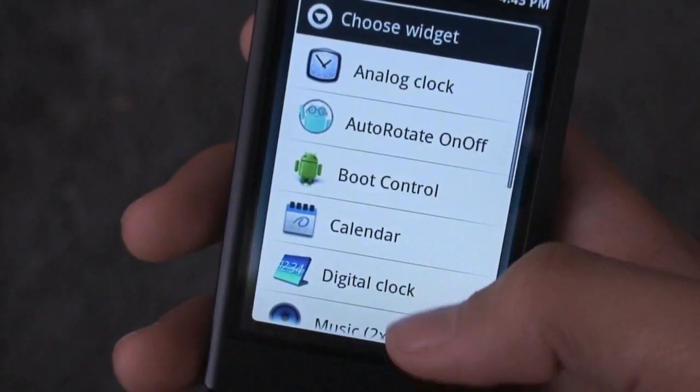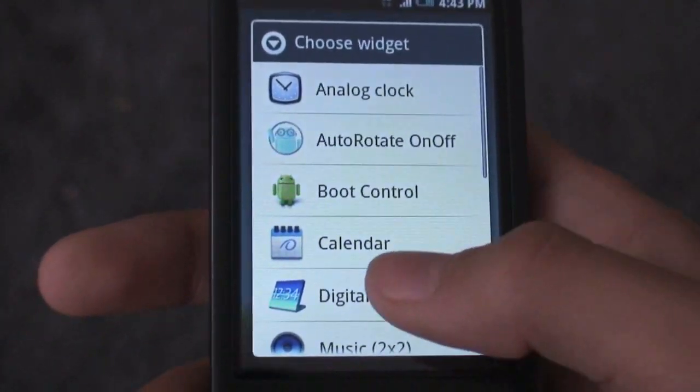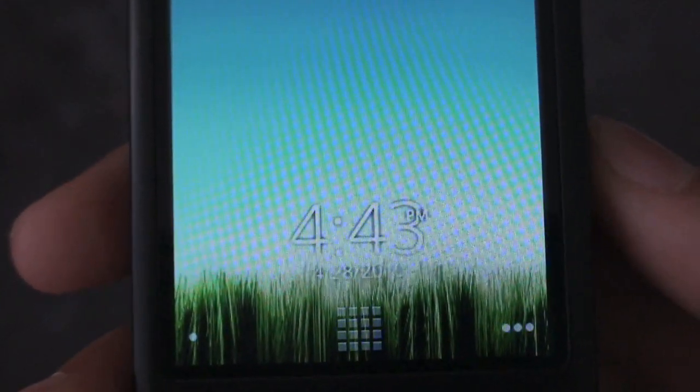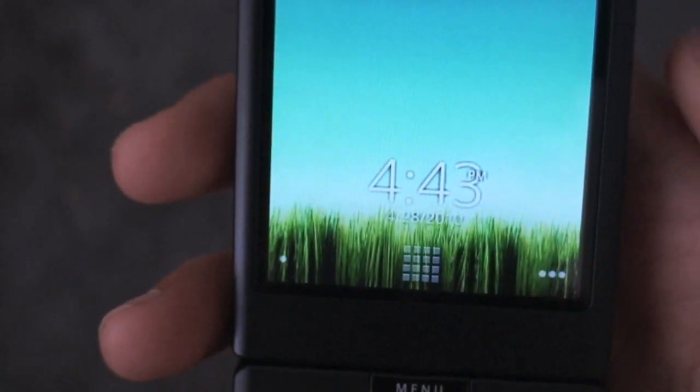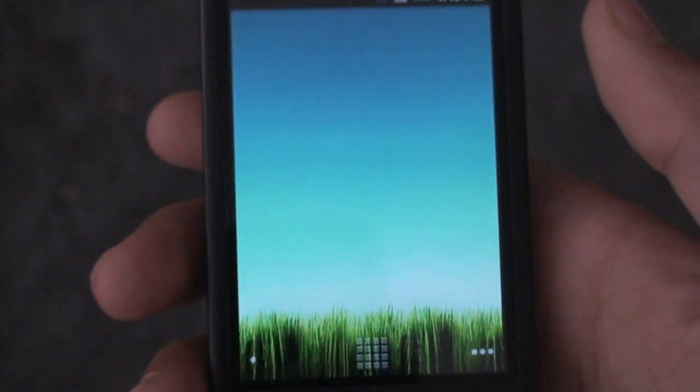You also get a cool little widget called Boot Control, which lets you instantly boot into recovery or reboot your phone, and a little auto-rotate on/off toggle. You also get the Sony Ericsson Xperia X10 digital clock — I'll put that on my home screen. You can see it right there, it's a really nice clock. I really do like the look of it, I just won't put it on my home screen.